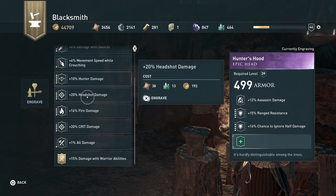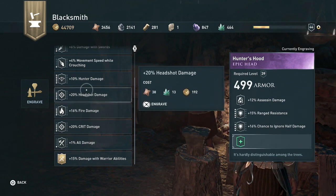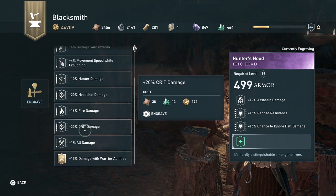Is it because it's hunter armor? But look at that - 12% assassin damage. Why? I guess I'll do the crit?